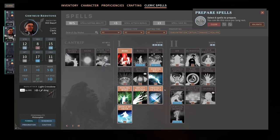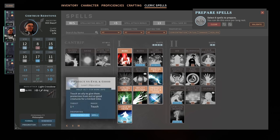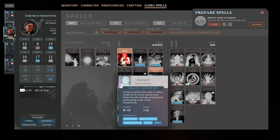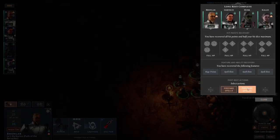Is there any change we want to make to these spells? I mean, I think we're good here. I wouldn't mind having different level two spells, but this is fine. We will be able to pick some more on our next level up.